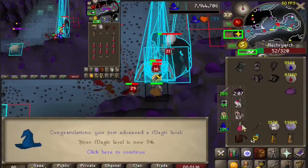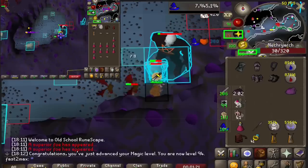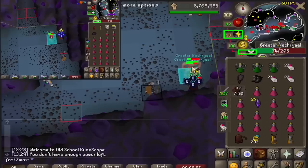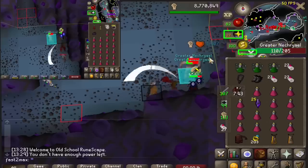But here's 94 magic. And of course — never lucky — I didn't even get an imbued heart from the superior. You may see my alt fire surging some death spawns; I do this just as a way to slightly increase my Slayer XP per hour, but it's not that huge.